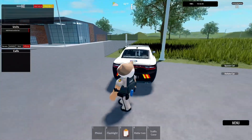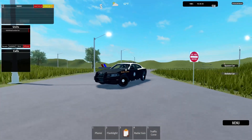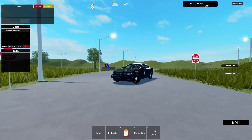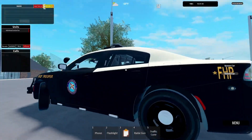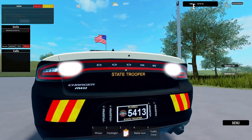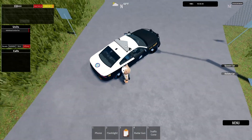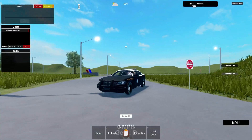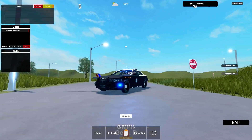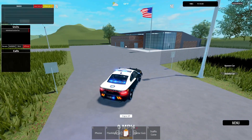So the 2016 Dodge Charger - oh my goodness this looks nice. As you can see it is the state trooper car with 'Florida Highway Patrol' and 'FHP' and 'State Trooper' all over the vehicle, which is pretty nice. The light bar on top - I love how it's the house top style like I mentioned. Here are the lights - this might be one of the best cars I've ever seen in a game.